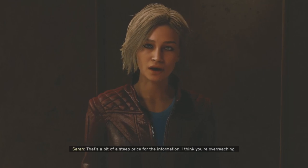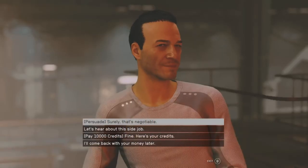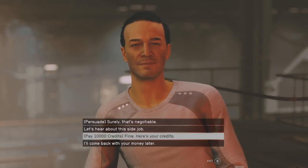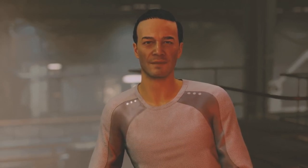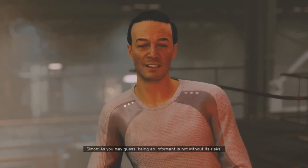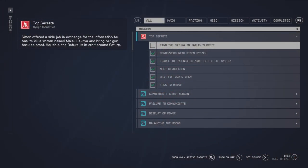You can easily pass this up — your companion will speak and say he's kind of overreacting about the price. You can persuade him, hear about the side job, or pay him 10,000 credits. You want to hear about the side job. This side job is actually going to point us in the direction of a quest line.